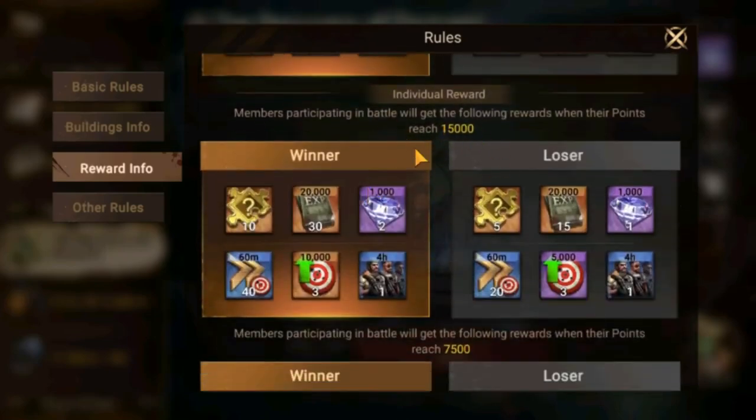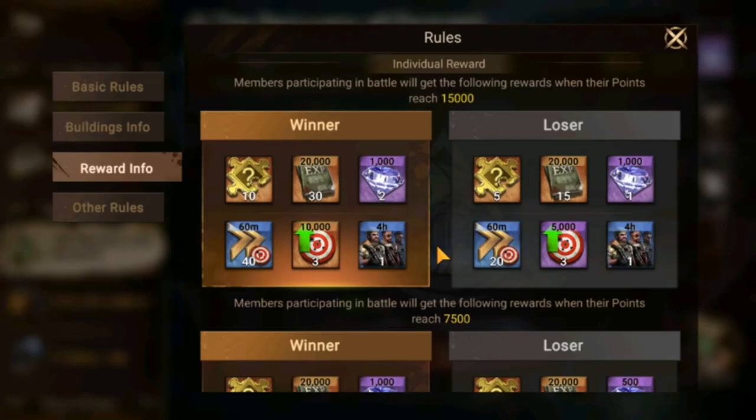These are individual rewards: if you as an individual score up to 15,000 points, you unlock them. Points can be scored by gathering nodes around the map, farming zombies in designated zones, holding buildings passively over time, or fighting in general — killing or injuring troops on the field or in buildings.